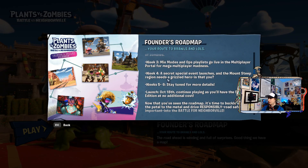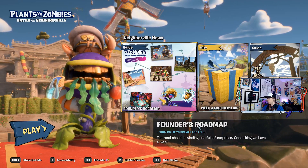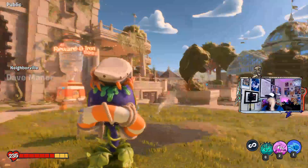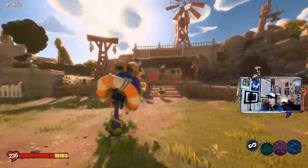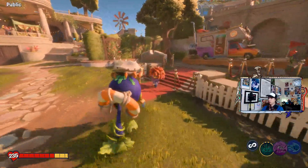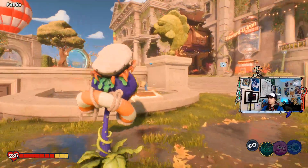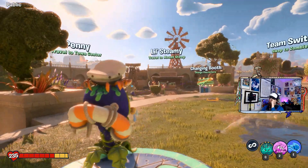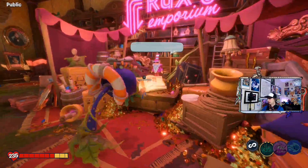Anyway, here we go — we're in week four now. There's a secret special event: the Mount Steep region needs a grizzled hero. So far we've only been in Town Square for PvE areas. There was another one released in week two which was the zombie PvE area — the forest called Weirding Woods that we've never been to because I've been focusing on plants. Mount Steep, which I've been meaning to go to, wasn't even available until now. We've almost 100-percented Town Center — 90% completion, just need 10 more medals.